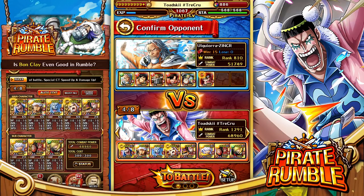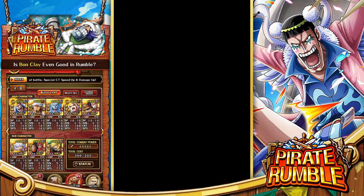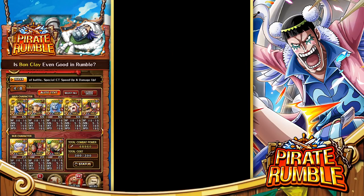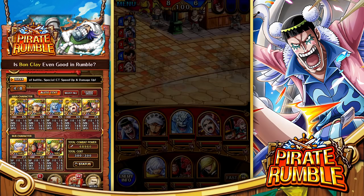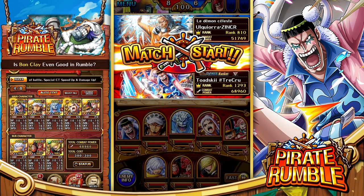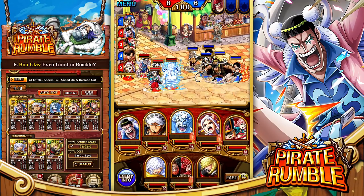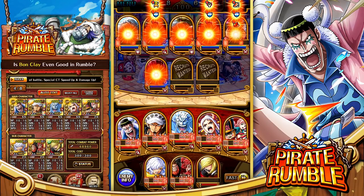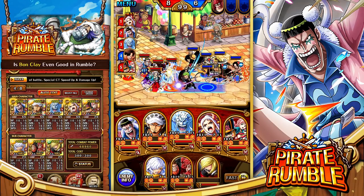During the last championship series this defense team was terrorizing everybody — there weren't actually too many teams that could 100% clear it. This was a very difficult team to come up against, and I typically would always avoid it. I am interested to see if anything changes while running Bon Clay. I'd never used the side team against this team before, so this is also a first for me. One thing I'm worried about is defense, because we don't really have the capabilities of tanking a lot of damage.